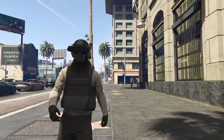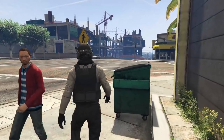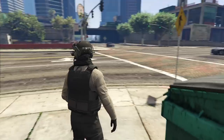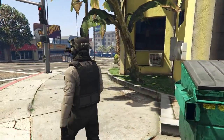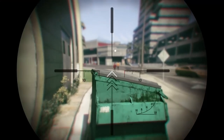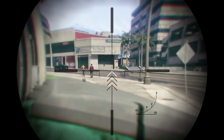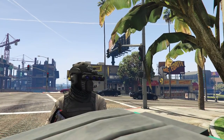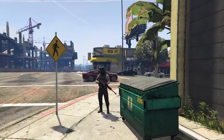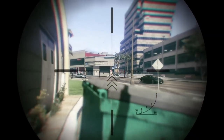Tip three: use cover. I know this sounds obvious, but you'd be surprised how many times I'm fighting somebody and they're just standing in the middle of the street wide open. If I stand behind this dumpster, only my head is peeking. If I stand out in the open, my whole body is exposed, but behind the dumpster it's a lot harder to hit me.